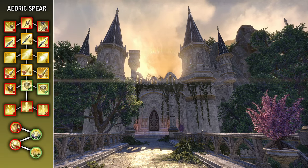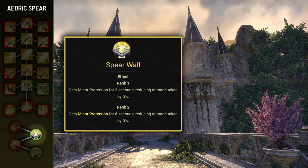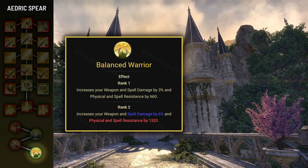Now let's look at the Aedric Spear passives. Piercing Spear increases critical damage by 10% and damage done against blocking targets by 10% — you don't really need it as a tank so skip it until you have abundant skill points. Spear Wall grants you Minor Protection for 6 seconds after using an Aedric Spear ability, which 99% of the time will be Radiant Ward — you definitely want it. Burning Light is just bonus damage, so only get it once you have spare skill points. Balance Warrior increases weapon and spell damage by 6% and armor by 1320 — an extremely strong passive, as the weapon damage bonus increases heal effectiveness and the armor bonus makes reaching the armor cap much easier.